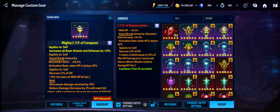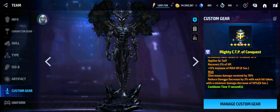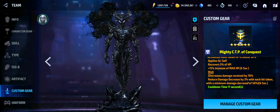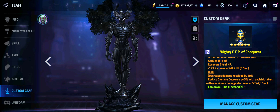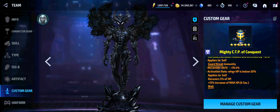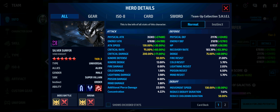You could also put Regeneration on the character so that way you help him out. CTP of Regeneration is kind of falling out of luck a little bit, so Mighty CTP of Conquest is what I'm going with. The Wall ability decreases damage received by 70%, reduces damage by 3% with each hit taken, with a minimum damage decrease of 50%. This applies when he's below 50%, and he gets the recovery effect along with a 15% increase of max HP and increases to all basic attacks and defenses.